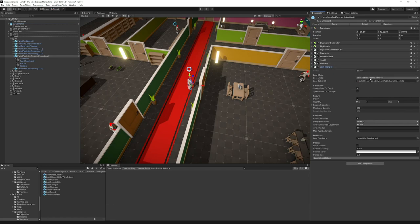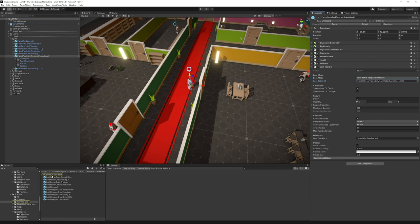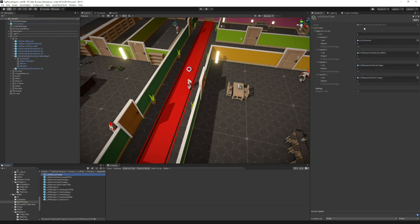The first thing is the loot mode: it can be unique, loot table, or loot table scriptable object. Unique spawns only one object, always the same. Loot table lets you define a table on that object. Loot table scriptable object works the same way but on a scriptable object — meaning you can assign the same settings to more than one loot source. So if I had 20 objects and wanted them all to have the same spawn chances, I'd use the same scriptable object.